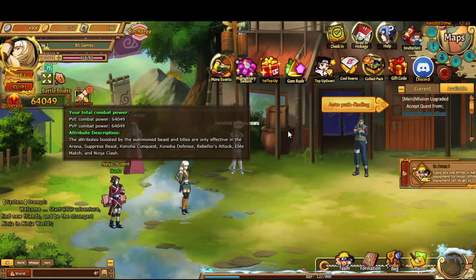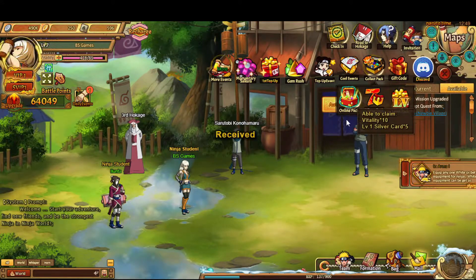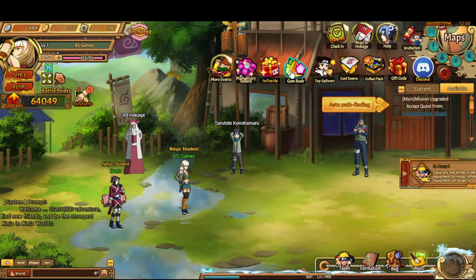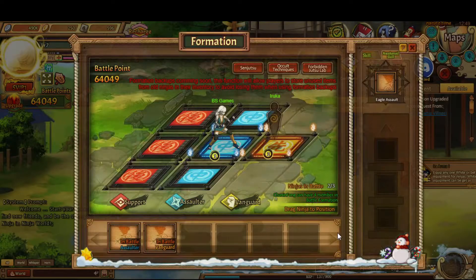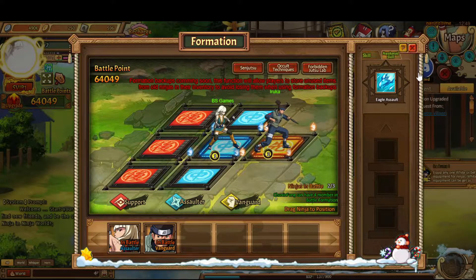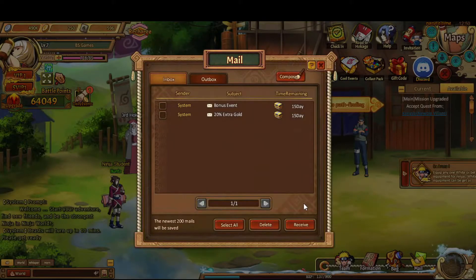Because I've reset, I've instantly gone to 64,000 battle points, which is pretty good for starting off. I collected those gifts and I thought I had Guy, but you've gotta claim the gifts first.